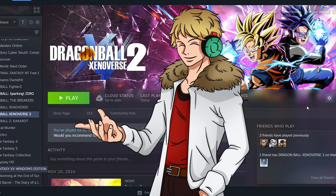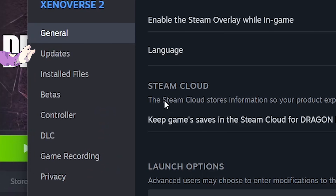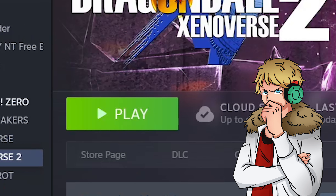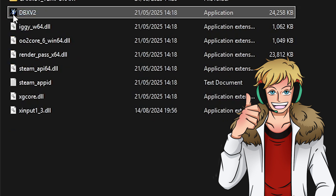So first of all, you'll need Xenoverse 2, obviously. To prevent all future updates ruining the experience, I'd recommend heading here, clicking this, and turning off updates — it'll help in the long run. Also, before I forget, never launch the game normally. From now on, you'll launch it from the bin folder within the game files.